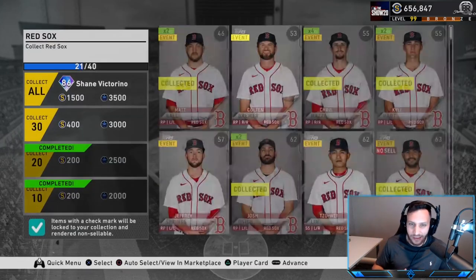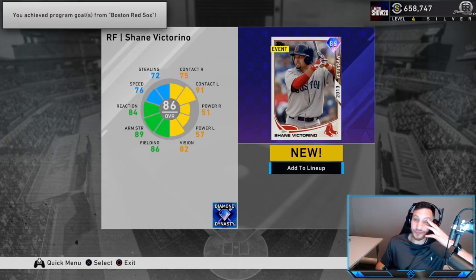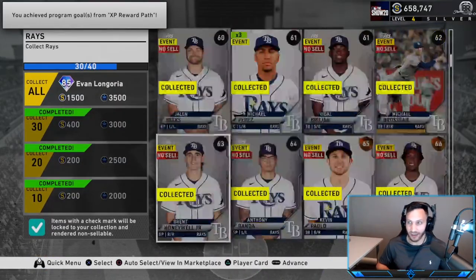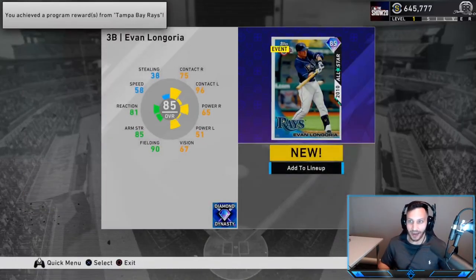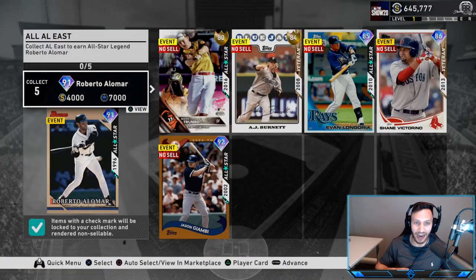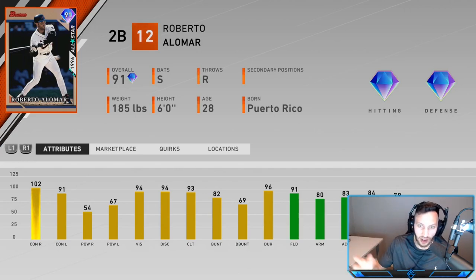We bought basically all the commons, bronzes, silvers, and golds of every team. For the Red Sox I have everyone - auto select, lock it in and we get an 86 overall Shane Victorino. Moving up to silver level four. Victorino - if he had a little more power he wouldn't be bad as a switch hitter with good fielding. Now the Rays are our last AL East team. We need Charlie Morton - the price is close enough, let's just buy him now. Lock in the Rays collection and get an 85 overall Evan Longoria. He doesn't have the hidden stats - no speed, low vision. Lock in the American League East and we get a 91 overall Roberto Alomar.